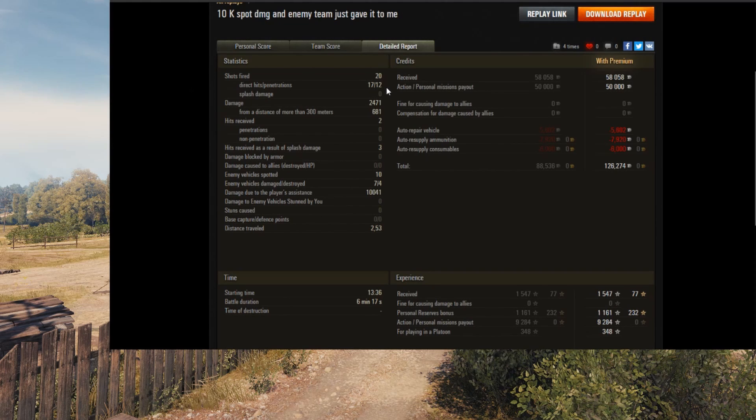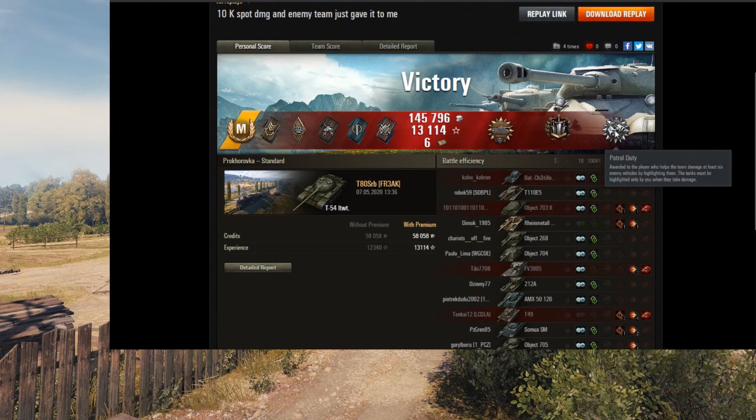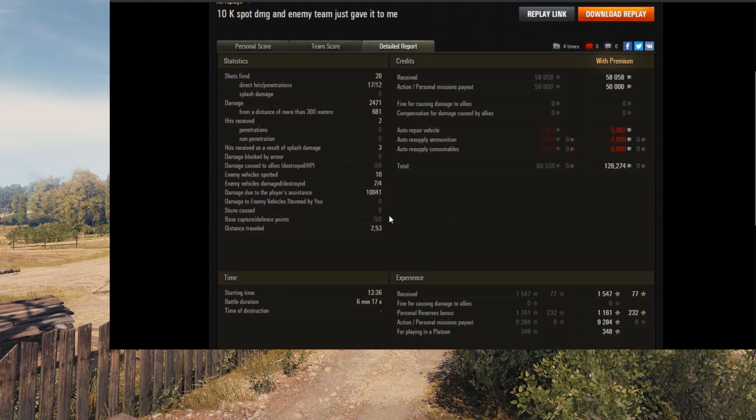He fired 20 shots, 17 of them hit, only 12 did penetrate. Got 2,471 damage, and 681 from over 300 meters. He spotted exactly 10 — which is one more than he needed for Scout. Enemy vehicles damaged: he damaged seven and destroyed four. There's his damage with assist, which was all spotting damage — 10,000 spotting assist damage.